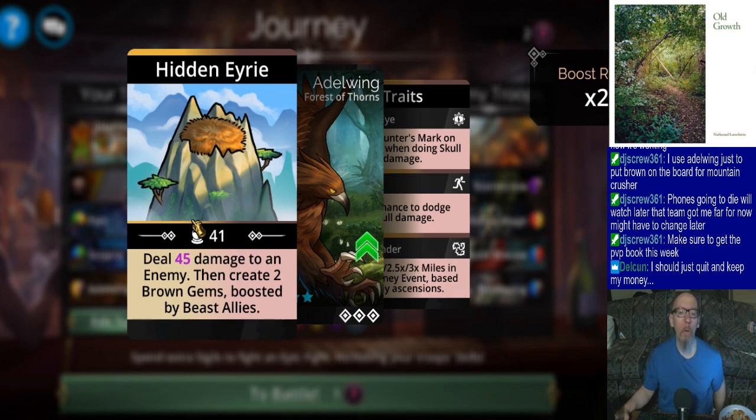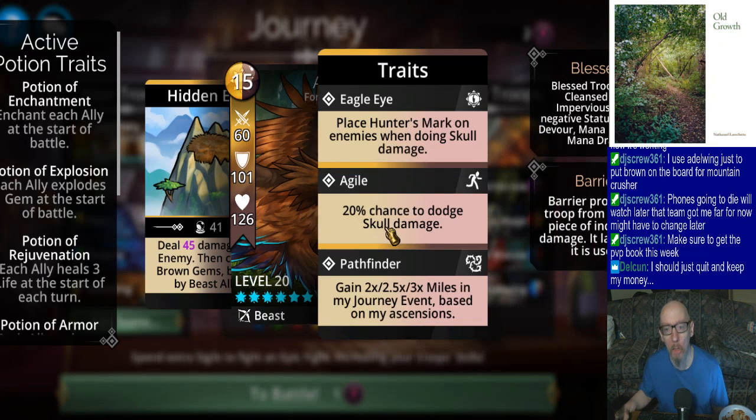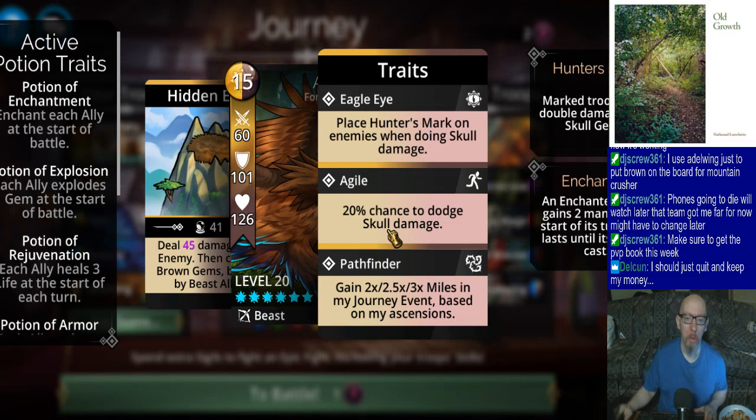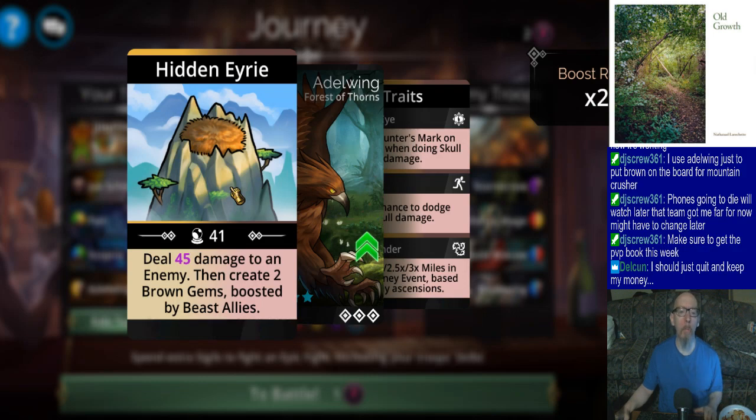They'll probably give you an alternative, like 'deals magic times two damage to an enemy' or something. They might say they'll buff it to where there's a 25% chance to dodge skull damage - anything but reverting the change. I call it being stingy at the negotiating table, or just being stingy for short. They don't want to just correct their mistake - they'll try to give you some throwaway buff. I've seen other game devs do this over the years.